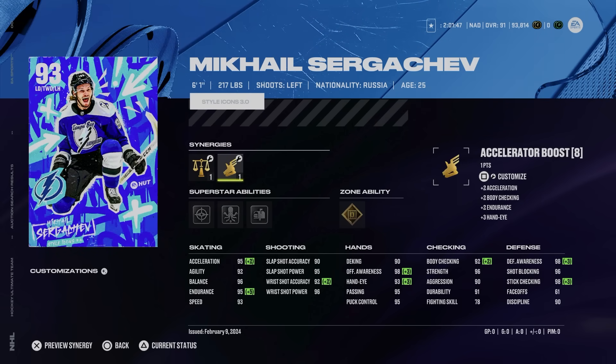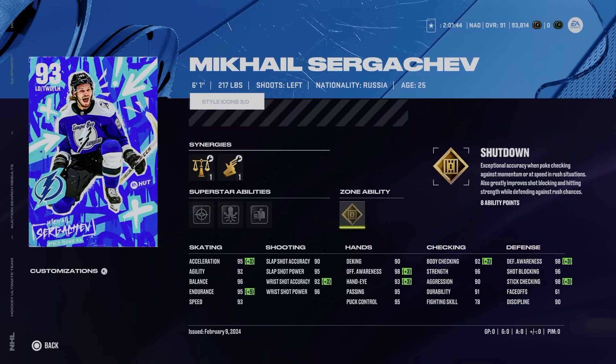Onto the A tier — the 93 Mikhail Sergachev, 6'1", 217. A lot of people were asking about his size. At the beginning of the year they relinked the NHL database and there were a lot of height and weight changes. NHL.com has Sergachev listed at 6'3", so if he changes to 6'3" with Gold Shut Down, he might move into S tier because he becomes one of the bigger players. Send It is pointless, Quick Pick is very useful, and Seeing Eye has had its usefulness as well. 93 speed, 95 acceleration — very, very good card from top to bottom. No complaints at all, and one of the better left-handed defensemen you can get outside of Team of the Year or Fantasy cards.